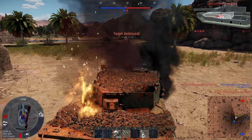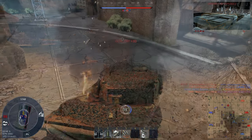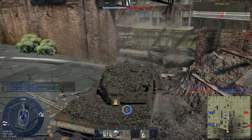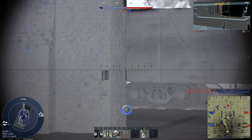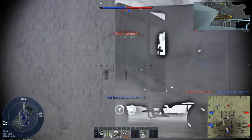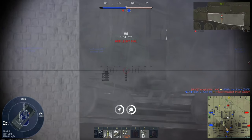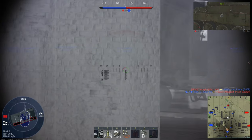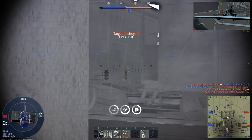For its strengths: first, it has a very good 120mm cannon that's both accurate and has good post-penetration damage. Second, it has excellent mobility due to its 1500 horsepower engine. Third, the Leopard 2A4 has good armor, especially in the turret. Fourth, even though it's only gen 1, it does have thermals. Fifth, it has an excellent turret traverse rate, putting you on top of pretty much any other tank in the game, with the possible exception of the M1 Abrams.